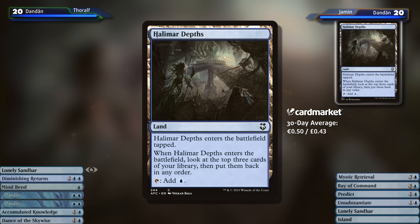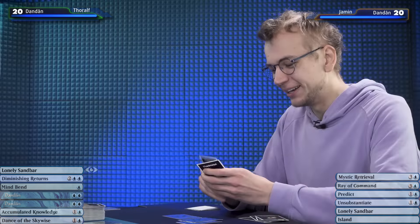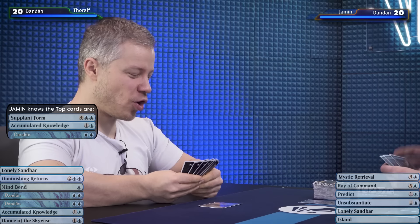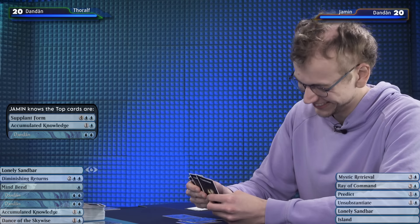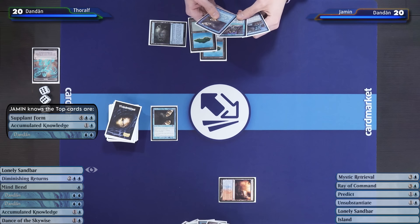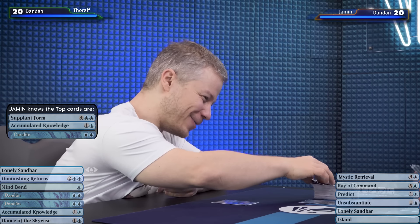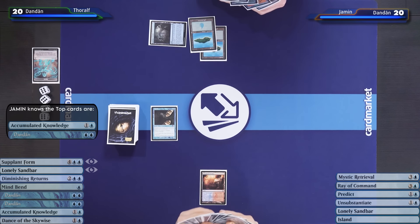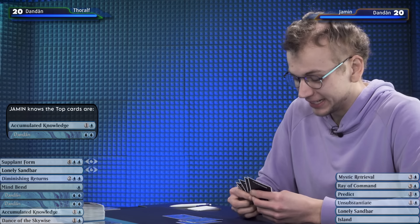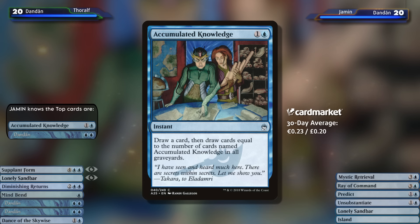Halimar Depths lets me look at the top three cards of my library and put them back in any order. I have lots of lands — that's what I figured. I tap two and play an Accumulated Knowledge, which draws a card and then one more for each Accumulated Knowledge in my graveyard, which is right now zero, but I want that card. I don't want you to have that card — in response, I'll cycle a Lonely Sandbar to draw a mystery card.